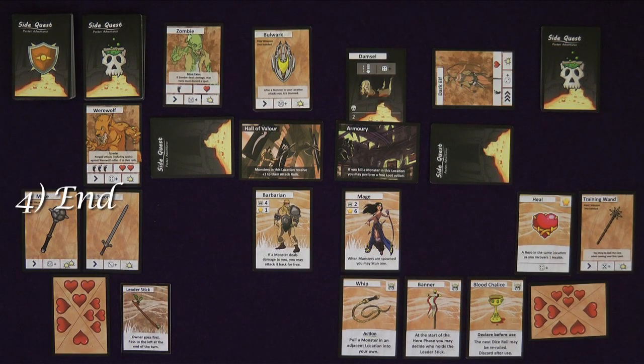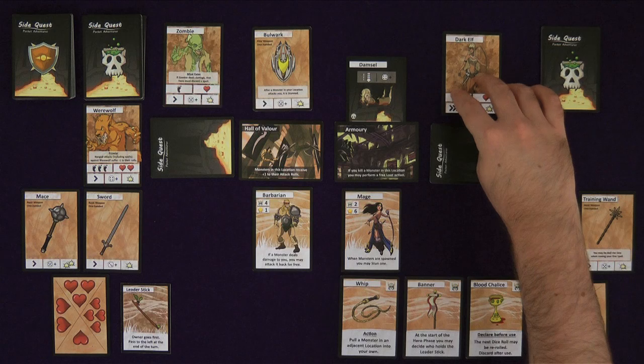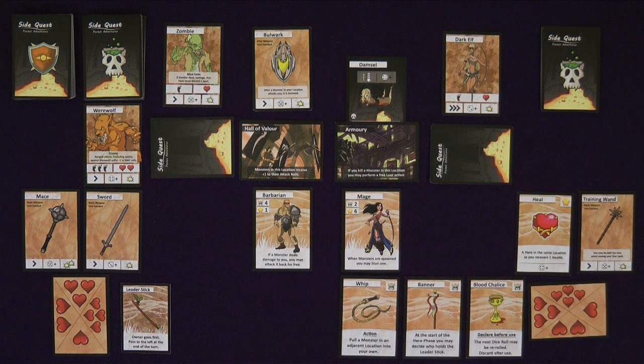Finally, it is the end phase. Any cards that have end phase conditions happen now. Damsels are lowered one step and stunned monsters become active. The turn now resets and you repeat the phases starting with the refresh phase.